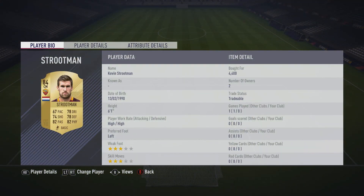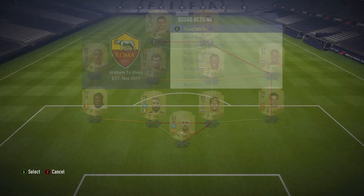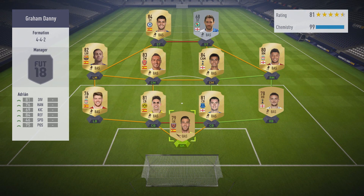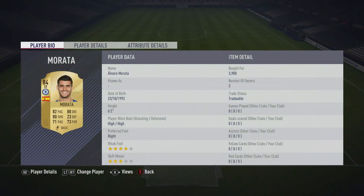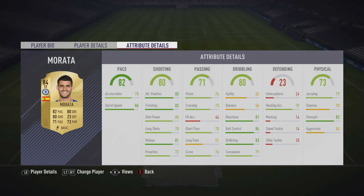The first signing: Kevin Strutman, a Dutch player that plays in Serie A - could he be more perfect? On that left-hand side, left-footed, slots in there nicely. And then for the Premier League side, we made a signing too - Morata plays up top, a Spaniard in the Premier League. Very good weak foot and decent skill - three-star is okay, enough for me as a striker. Both players are 84-rated, so we're upping that.